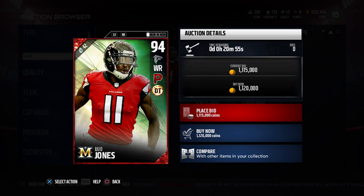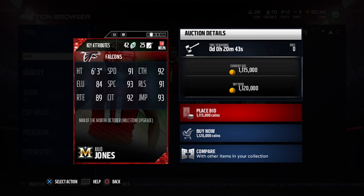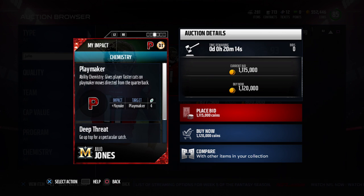This is the best wide receiver in the game right now. The only thing that would really compare would be the Tim Brown, which is better in just certain areas. But I think most people would agree that this Julio Jones is an absolute monster. You're talking about 6'3", which is elite height for a wide receiver, 91 speed, and ridiculous catching attributes: 93 spec catch, 91 release, 89 route running, 92 catch in traffic, and a 93 jump. That 93 jump along with the 6'3" and high spec catch makes this card an aggressive catch monster — it's going to be just ridiculous trying to stop.